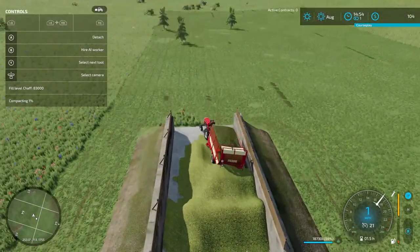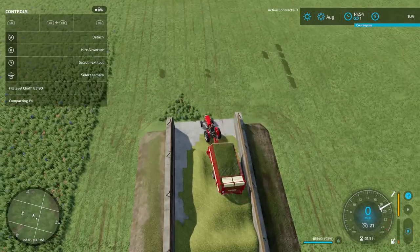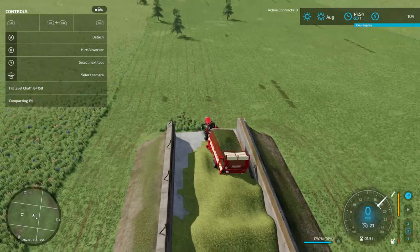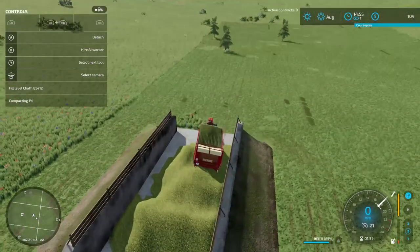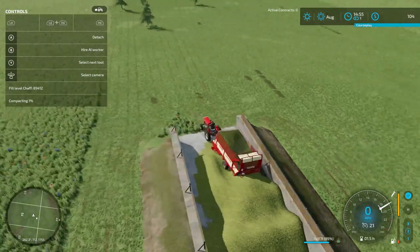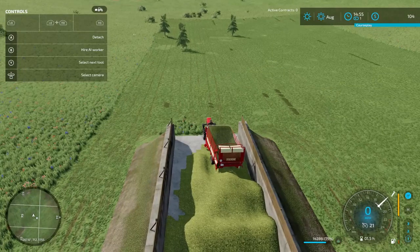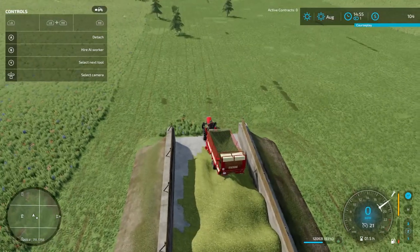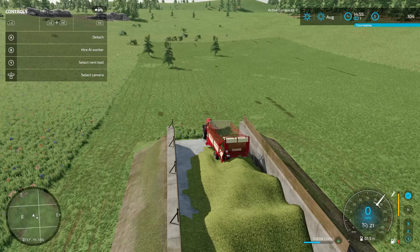It looks like it's kind of pushing out this way. Can we get this trailer up? I just don't want to spill a whole bunch out, because as we go to compact it's going to want to squeeze, and I just don't want to lose a whole bunch due to that mechanic. And there you go — our fuel has just hit the red. That is mildly unfortunate.